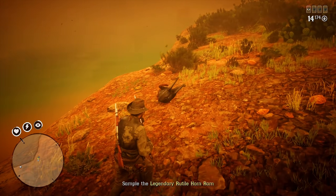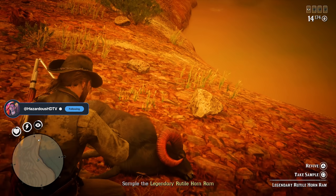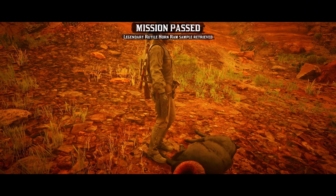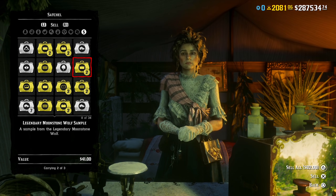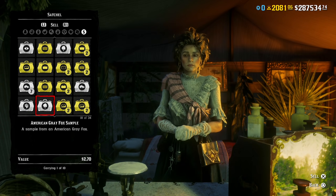My personal recommendations of the most lucrative animals would be the following: the Banded Gator for $47, the Walked Panther for $48, the Akahi Boar for $44, the Milk Coyote for $41, the Anami Elk sample for $51, the Peta Bison sample for $63, and the Ruteal Horn Ram for $59. All of which will take you a couple of minutes at most to track down and sample.